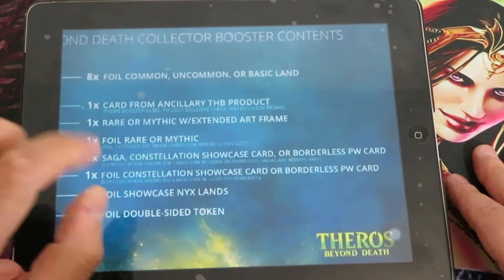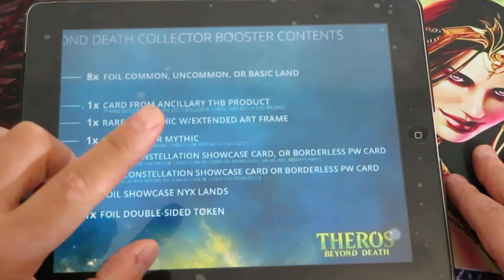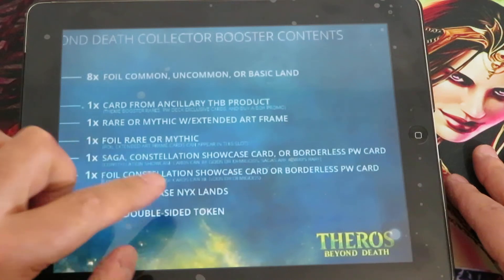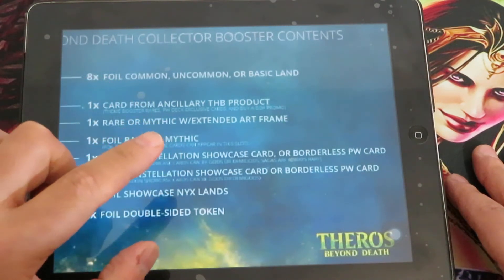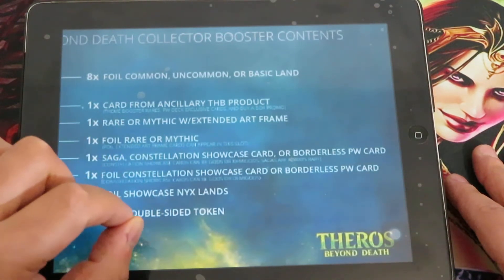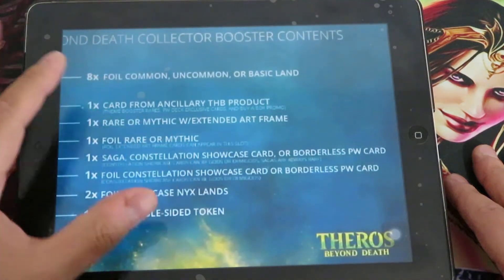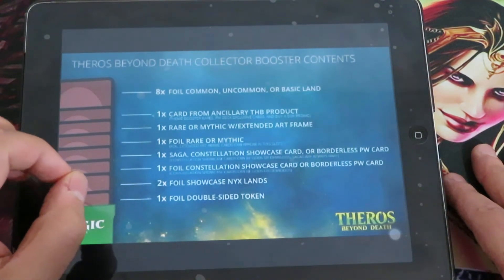You have to remember that probably 99% of extended art cards will not be available in standard — they will be available only in the collector booster packs. Borderless planeswalkers and constellation showcases can be found in your standard booster box, but the extended art cards can be found only in the Theros Beyond Death collector booster packs.